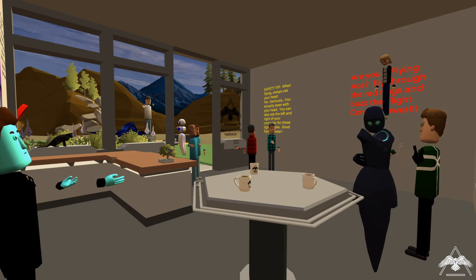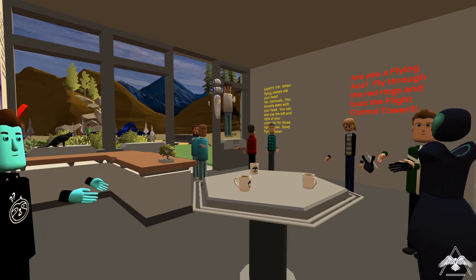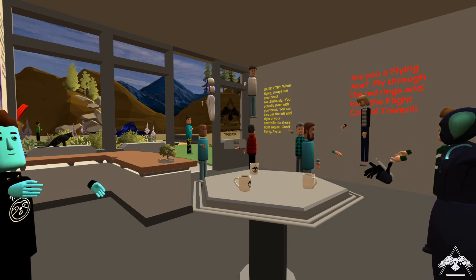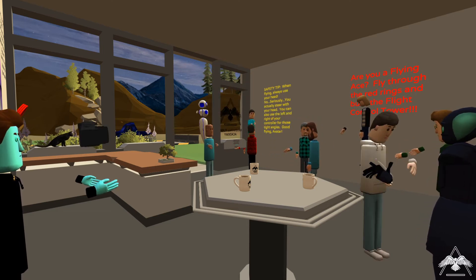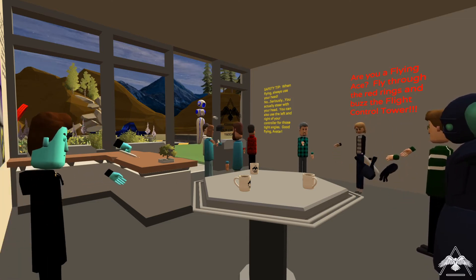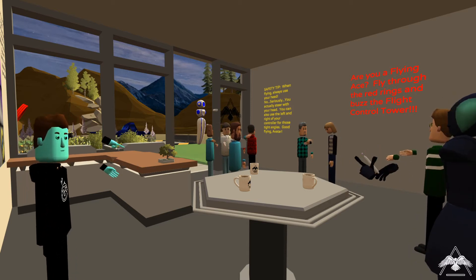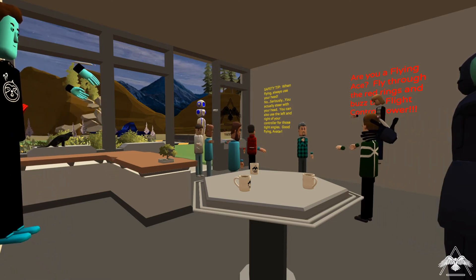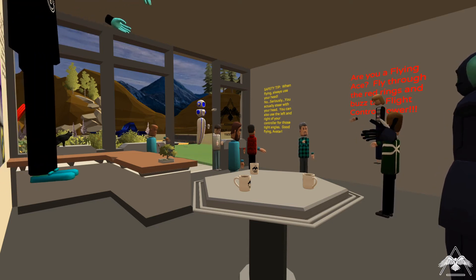We've covered basic flying and accelerated flying, but we haven't covered the flight tool yet. The flight tool only works on a two-handed controller — if you're on an Oculus Go you're on casual speed. To get the flight tool, open your blue and white triangle button, press the settings cogwheel on the lower right, and on the left-hand side about halfway down you'll see a category called Items. Click that and in the center panel you'll see the words 'flight tool' and 'spawn.' Press spawn and the flight tool will appear in front of you.